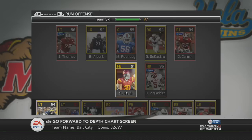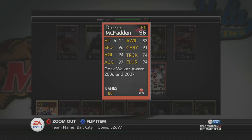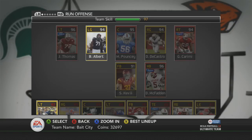All the elite cards are surprisingly cheaper than these two gold cards. For halfback we got Darren McFadden — this monster right here just trucks everyone to the ground. Look at those stats: 96 speed, 91 carry — just amazing. That's pretty much it for my run offense.